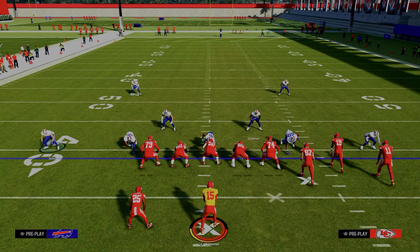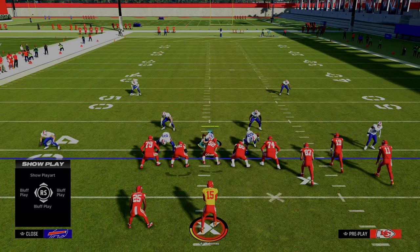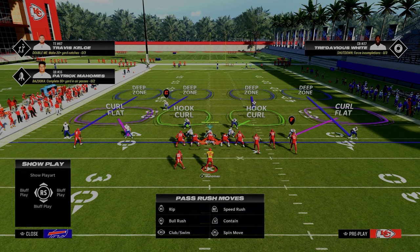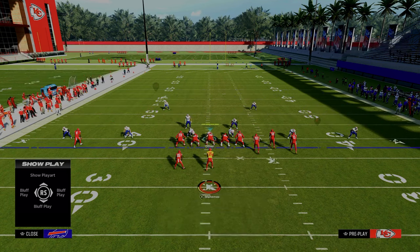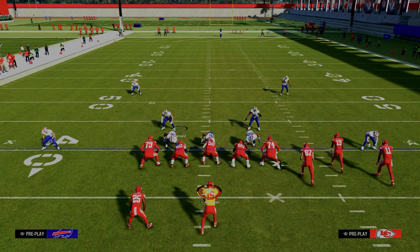A couple of key tips for making this defense better: you want to pinch your defensive line and crash it inside, because that's going to take the contains off the field and cause some different types of disengaged pressure up the middle. In this game, if you roll out of the pocket, a lot of times you'll get an inaccurate pass. The last thing to make this defense easy to set up is to blitz your user.